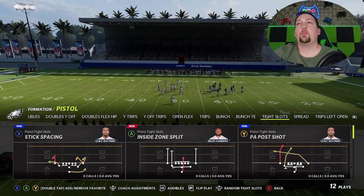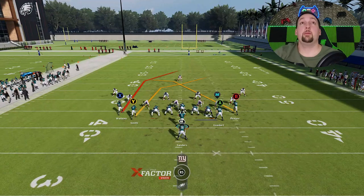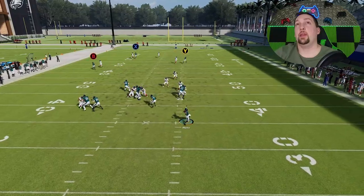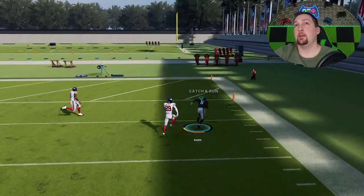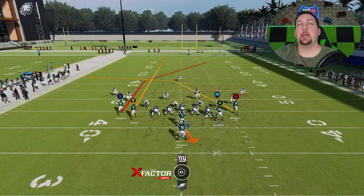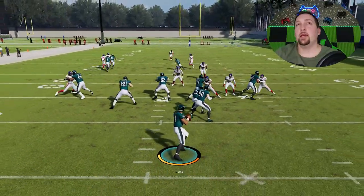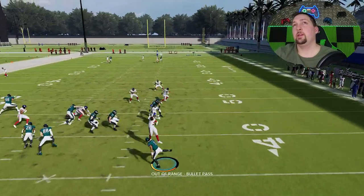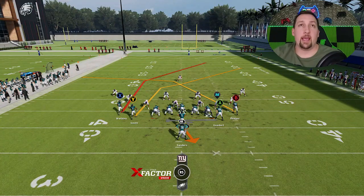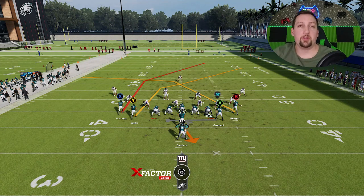Last but not least, Cover 1 Hole. It's going to be pretty much the same setup — I'll put the X route on a streak. Realistically I can choose whatever route I want at this point. The Y route is a very good man-beating route, and so is the X route. You can really use either route. Earlier in the year the X route felt more like the meta route, but now I feel like it's the Y route — you saw it against Cover 4, and it's also a much better man-beating route now as well. With a faster receiver like Quez you can outrun the defender, but with a slower receiver it might not get the job done.